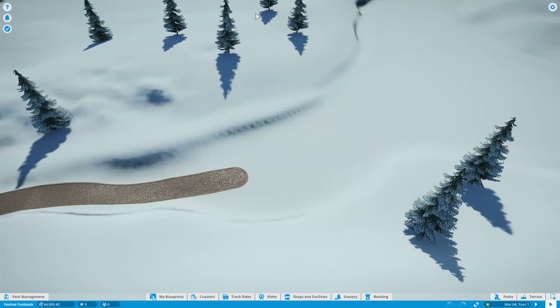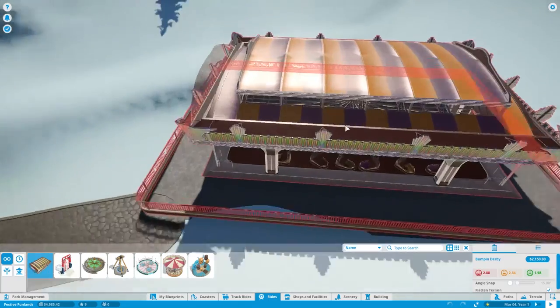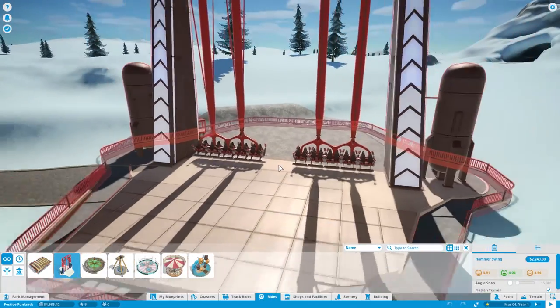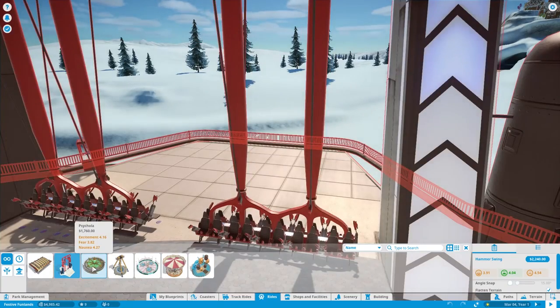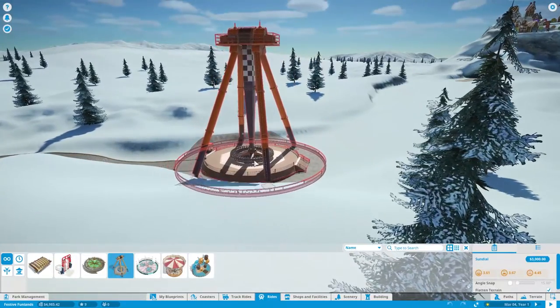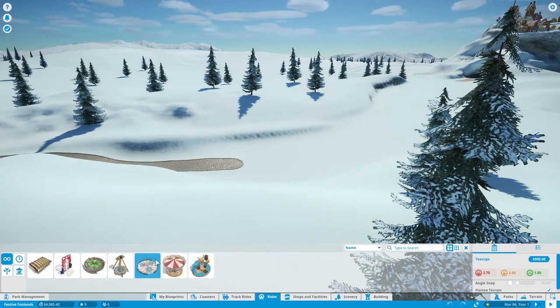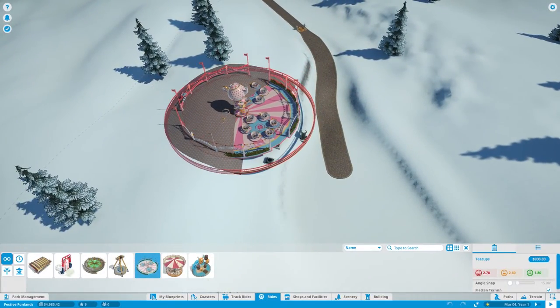Let's pause and look at the rides we've got available. This is a new one - the Bumping Derby, basically bumper cars. The Hammer Swing - that looks new, I like it. The Cycola, that's old. And there's another one that looks kind of cool. Oh, that's three thousand dollars - holy crap. We're going to start cheap.